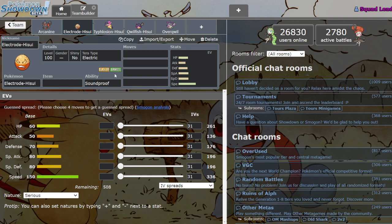Hisuian Electrode — he's Grass type now. That's neat, I guess. Ground is now neutral, but now he's weak to Poison, Bug, Fire, and Ice. Flying's neutral because he's part Electric, so that's nifty. It's an okay type — it's interesting. Rotom-Mow already has this type, and I'd say it's solid on him, not great, but still. On Electrode, I'm a little more skeptical.